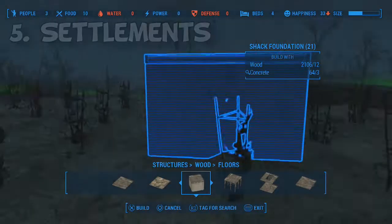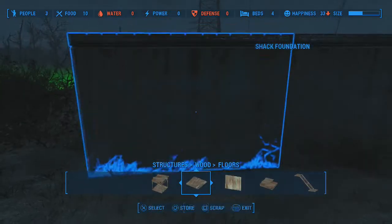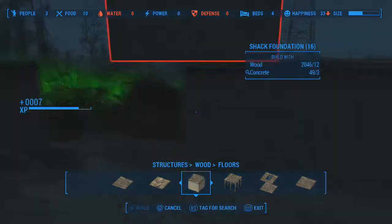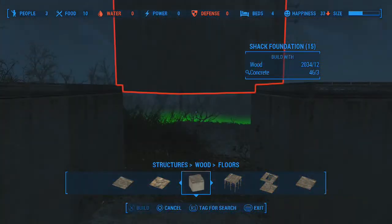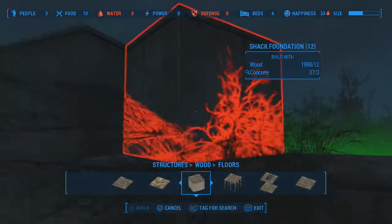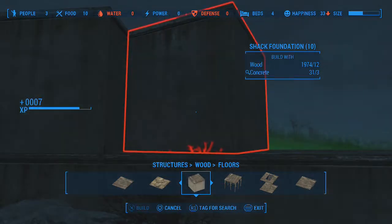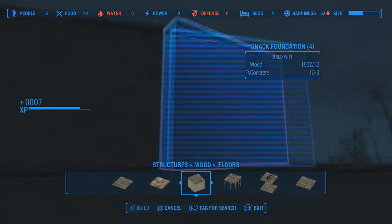Coming in at number 5 is the newly introduced feature called Settlements. These are given to you by NPCs or can be stumbled upon in the wasteland itself. These locations can be customized to your liking while attracting new settlers and building however you want freely — with no limitations, except the building limit, but that can be easily glitched because Bethesda games are pretty buggy.